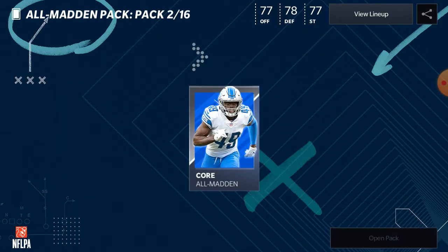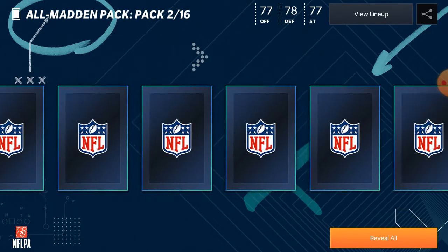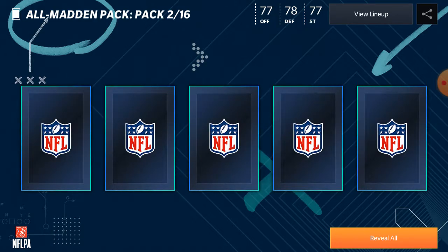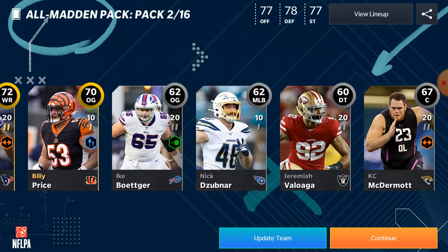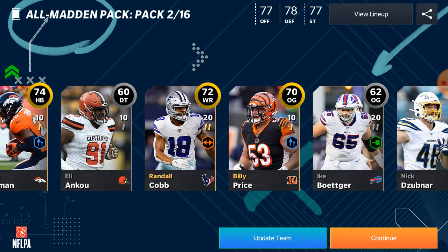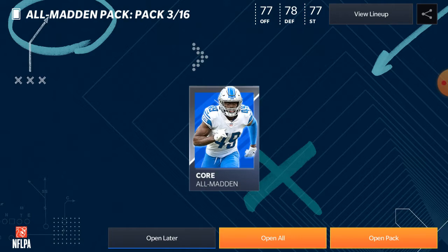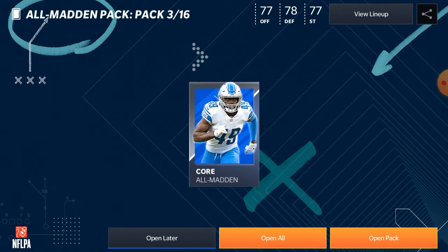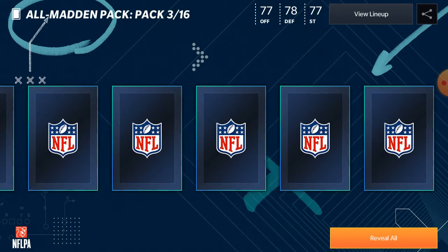Next pack — no shakes. There's a 74 halfback and we'll get one, two, three, four golds in that pack, so not bad. Next pack — we got a shake!